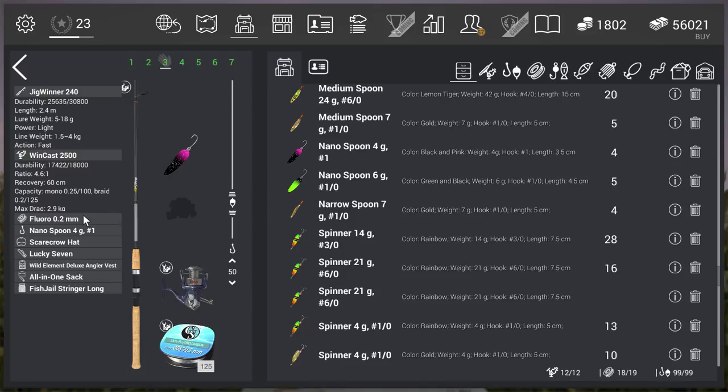Then I'm using the Windcast 2500 reel, which has a test of 2.9 kilograms — really good too. And I'm using fluoro 0.2 millimeter line. So that's the setup: it's a very heavy setup for a fish like this, but it's fun. It's not always a fight of a couple of hours — just fish in, throw, fish in, throw. Very simple level 12 setup. If you guys come to North Carolina, get the Nana spoon — it's about four to five gold. You can also go with mono, it doesn't matter a lot.